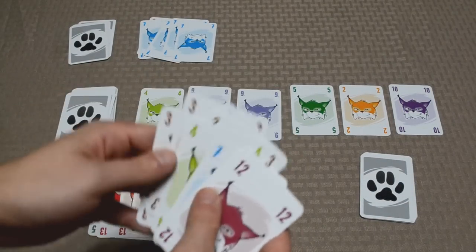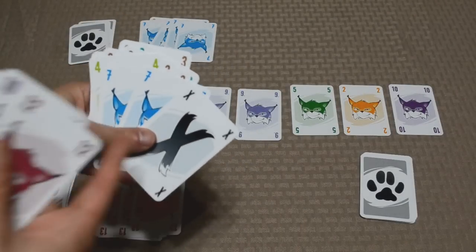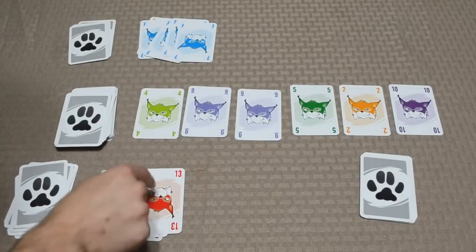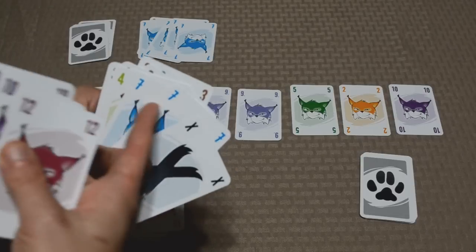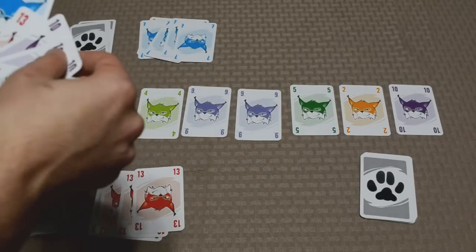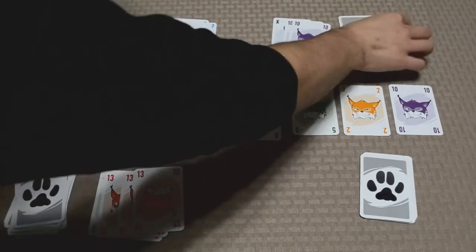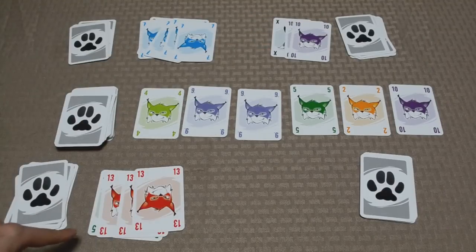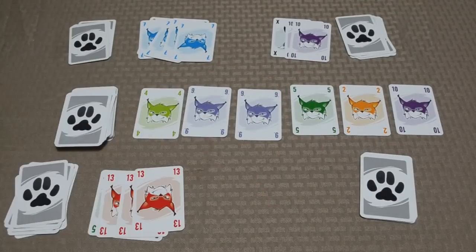Let's see if we can find a set of three higher than the thirteens here — and X cards are the answer. Thirteen is the highest number in the game, except for the X's. If I had three X's, I could play them and those three X's would then trump this set over there, triggering the same snatching instance. Otherwise, let's say I played one X and two regular cards — that's still a set of three. Looking around the table: does this player have a set of three? No. Does this player? Yes, but is 10 higher than 13? No, so nothing happens. This player has a set of four, so nothing happens either, and the turn moves on.